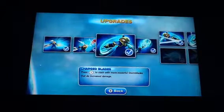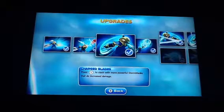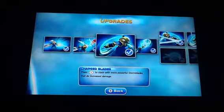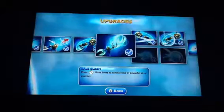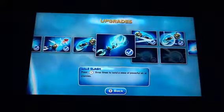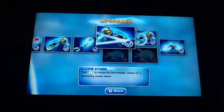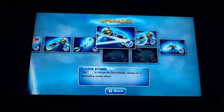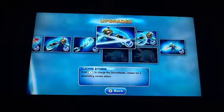Charged Blades: press Attack One to slash with more powerful storm blades for increased damage. The name 'Charged Blades' sounds like it'll be a charged attack, but it's really not. Gale Slash: press Attack One three times to send a wave of powerful energy at enemies — pretty helpful. This path has a charge attack: hold Attack One to charge storm blades, then release for a devastating combo attack.